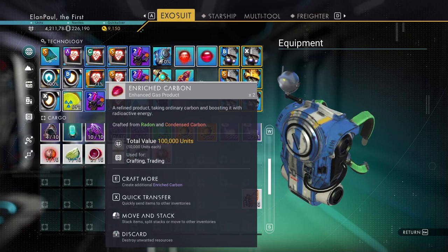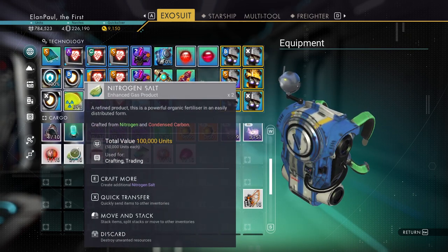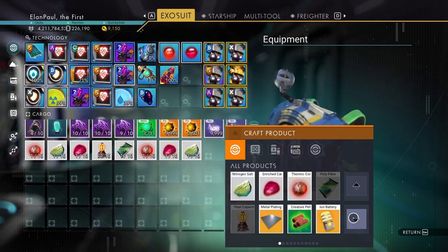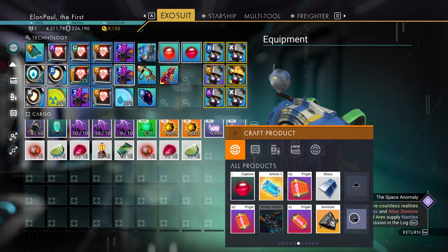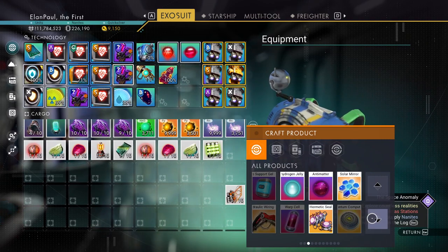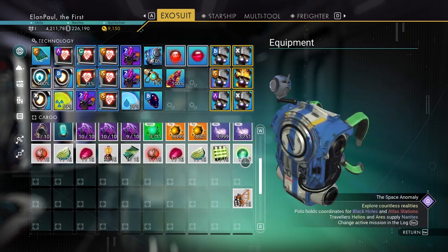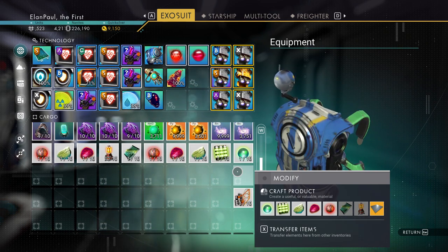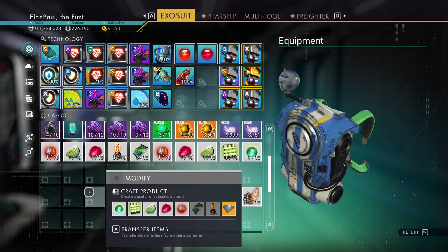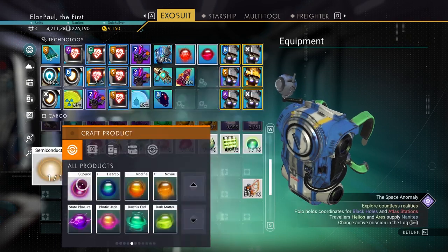We need another enriched carbon, another nitrogen salt. We need acid and unstable gel — let's get the acid next. There it is. Unstable gel — there's the unstable gel. Now, we only need three more items: dirty bronze, lemmium, and herox. But let's make these into what they're supposed to be so we can clear up some space. We need to make the two here into a semiconductor. There's the semiconductor.